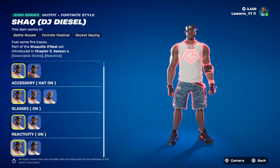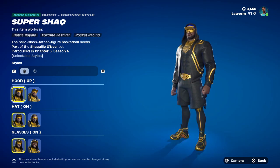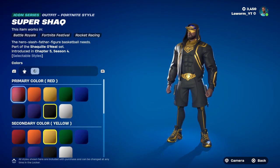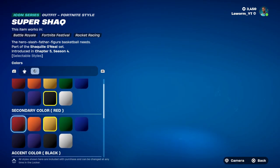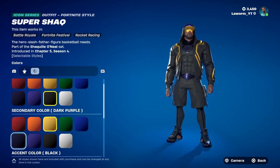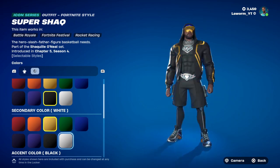The second skin, Super Shaq, is a little bit different. You can literally customise anything — up to the colour of the shirt, his logo, or even the aura of his superpowers. Pretty cool. You can even change the colour of the hat too. You just have to go down the settings — there are a lot of different combos.